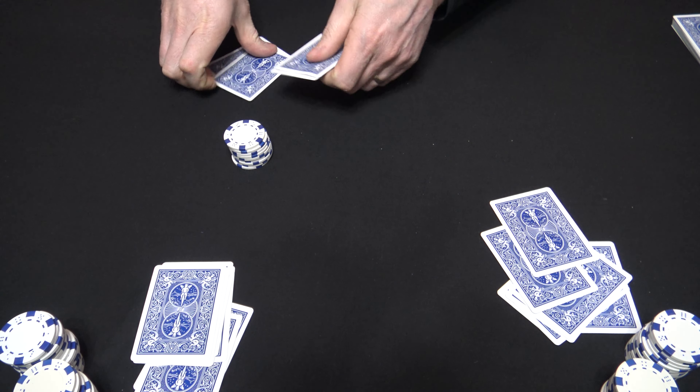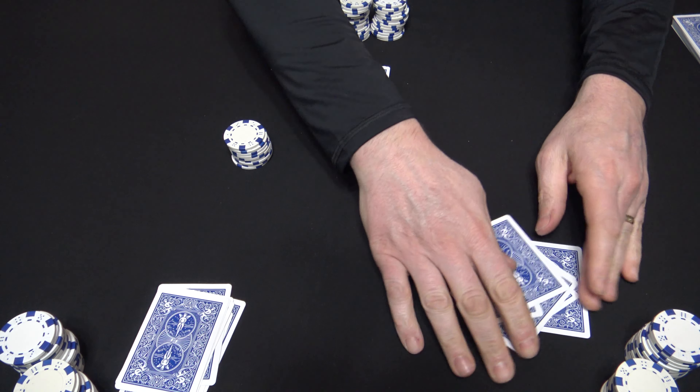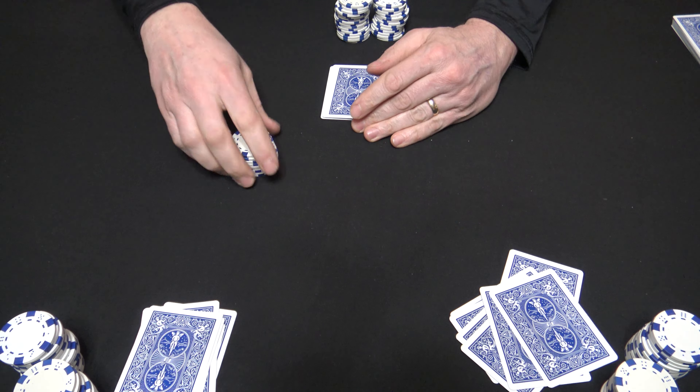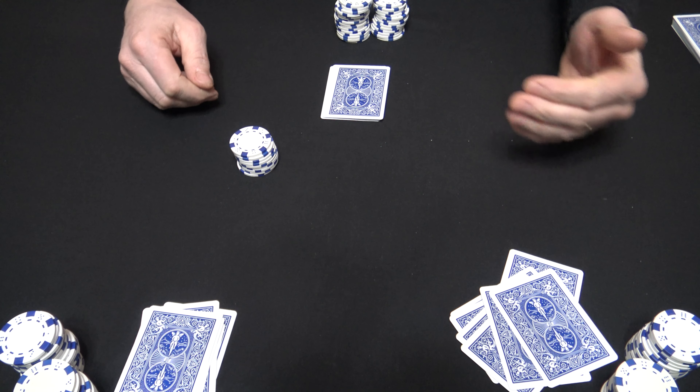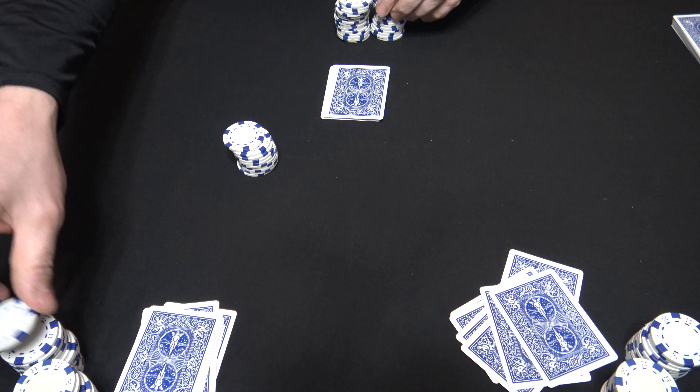And Dealer passes 2 as well. Now everyone has their 2 passed cards. They can pick up their cards, organize them, look at them, figure out what they have. Betting action again — he'll bet a quarter and the table will call.